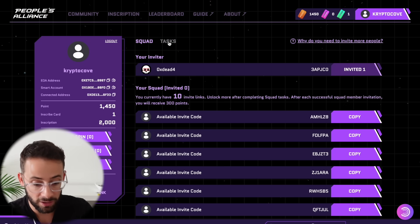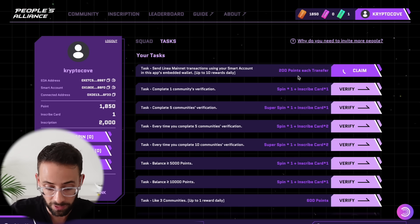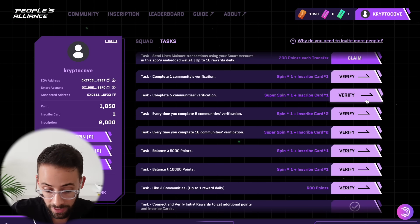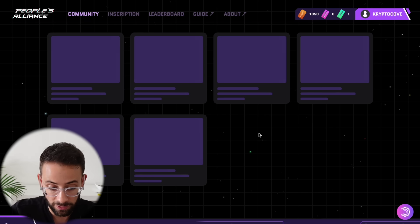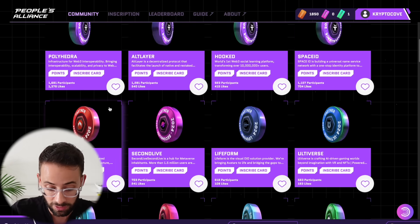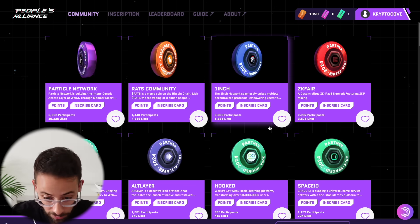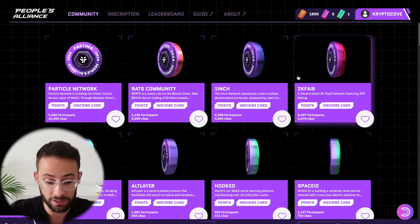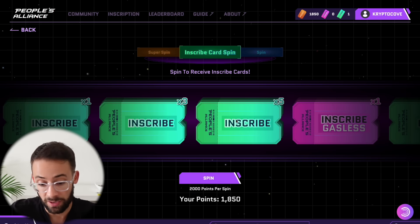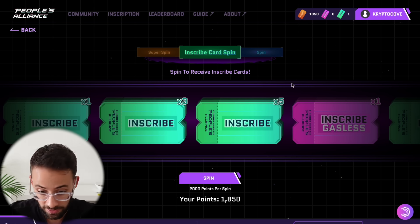There's also this tasks button where you can actually complete certain tasks and get additional points. I actually have 200 points available to claim because I sent some Linea mainnet ETH to my smart wallet. There are other social tasks that you can complete as well. If I click on this, there are all of these different partners, and each one is a set of tasks that you can complete to earn additional points. If you're interested in trying to climb up the leaderboard and earn additional inscription tickets, you can do these things to get points. Once you reach a certain number of points, you can hit on this spin button and try to win more inscription cards. You get points, you try to get more inscriptions, and then move up the leaderboard.